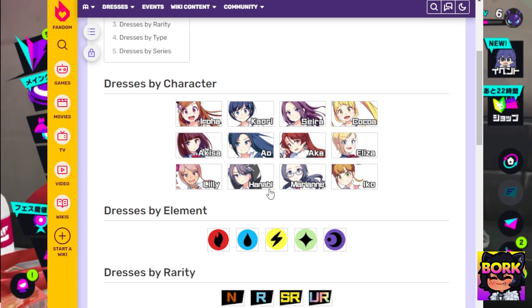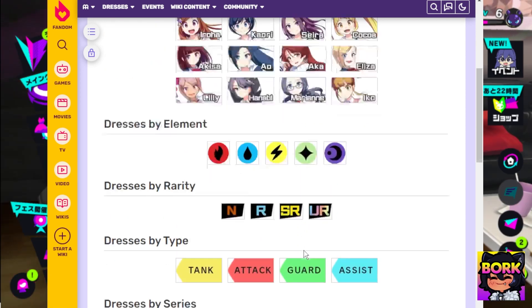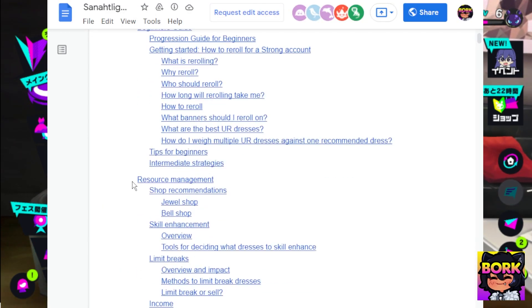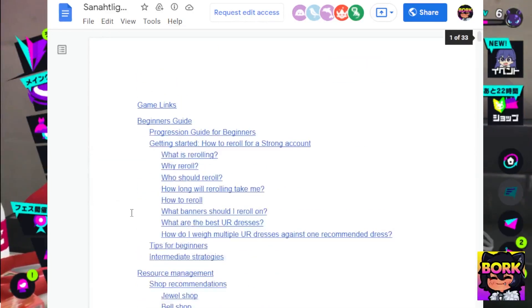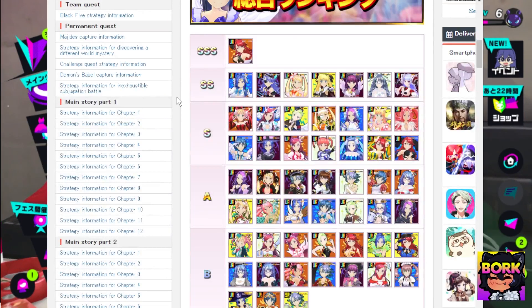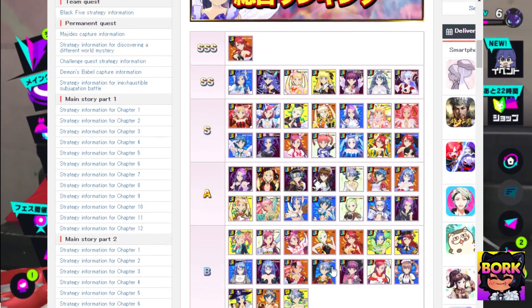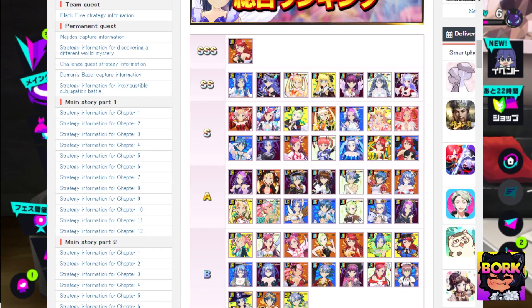The roster also includes Ao, Akka, Elisa, Lily, Hanabi, Marine, and Iko. There are five elements — technically three plus light and dark — different rarities, and roles including tanks, attack, guards, and assist. There's a beginner's guide with links in the description covering the tier list and who to reroll for.